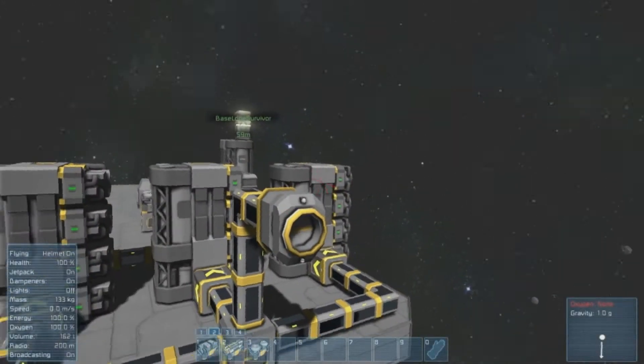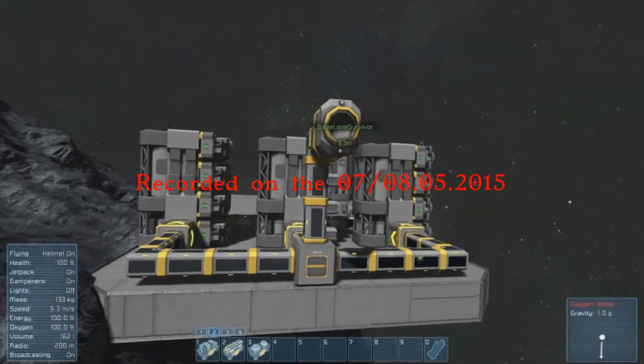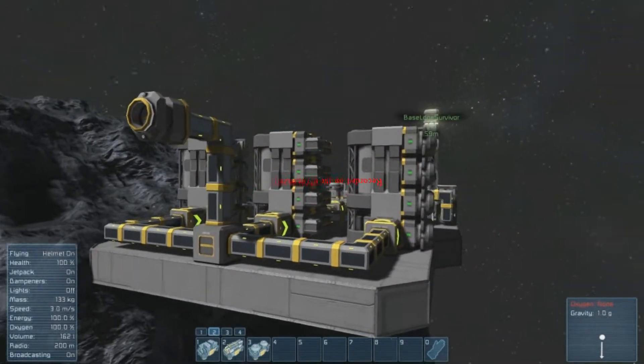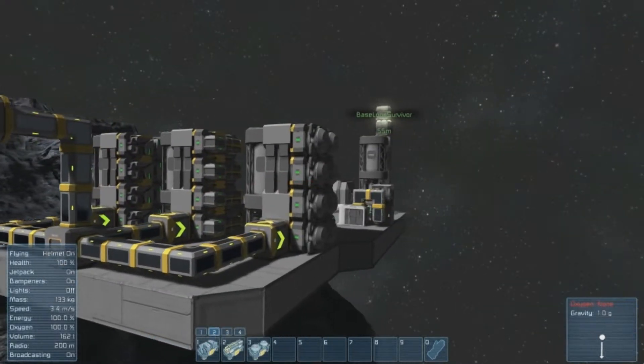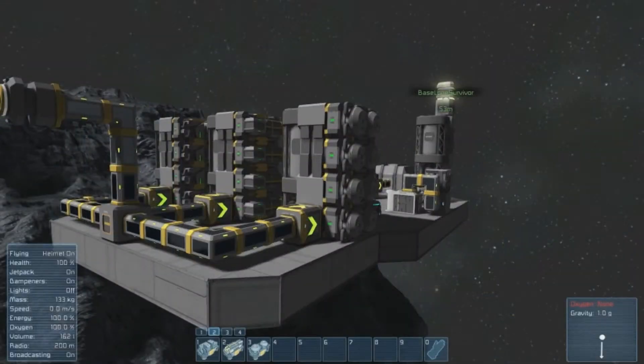Welcome back to another Space Engineers update video. Today we have a fairly interesting update - there are three new blocks added: the Productivity Module, the Effectiveness Module, and the Power Efficiency Module.